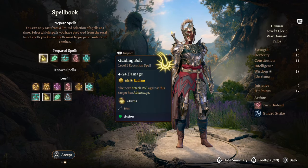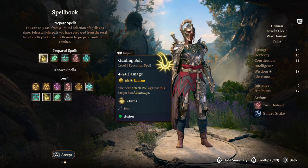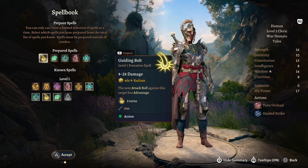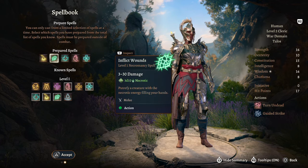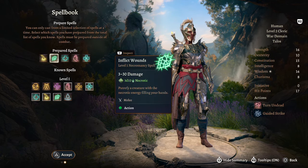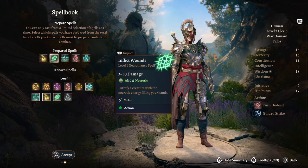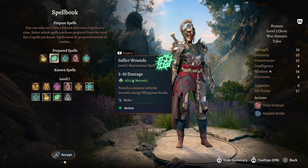Guiding Bolt is really good if it hits because the next attack against that target will have advantage — so if you can set this up and then have your rogue do a sneak attack, that's a really powerful combo. Inflict Wounds is an amazing melee necromancy spell, and since we're going to be a melee-based character, there's no reason you shouldn't be able to pop this off quite a lot.